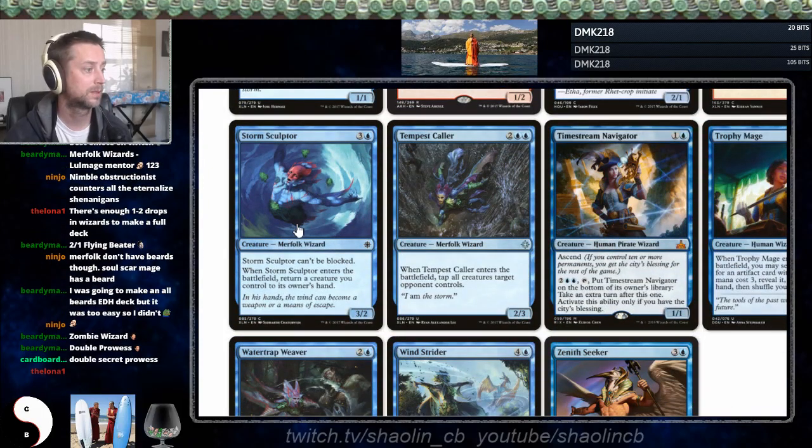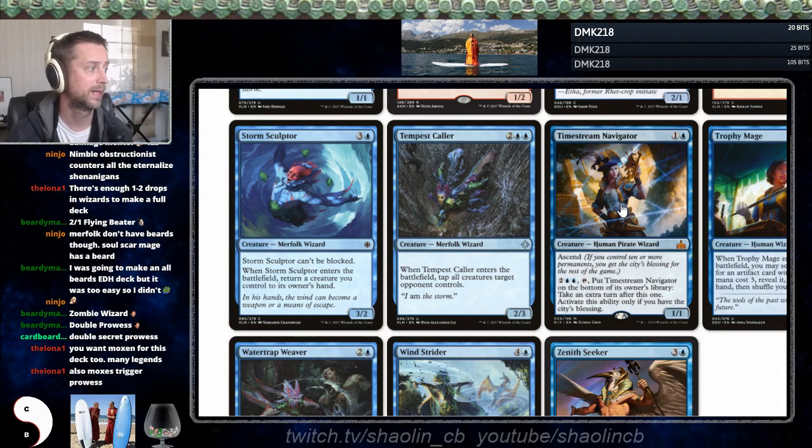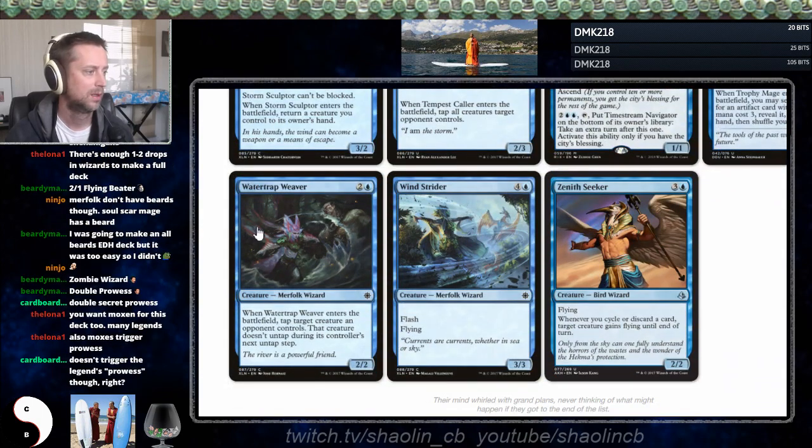Storm Cult Sculptor seems bad. Tempest Caller is great in merfolk wizards, I would assume. Timestream Navigator is great. Mox triggers prowess — yes please. Trophy Mage is sweet but we're not getting it for a while. Water Trap Reaver could be okay in merfolk wizards, and that's about it.